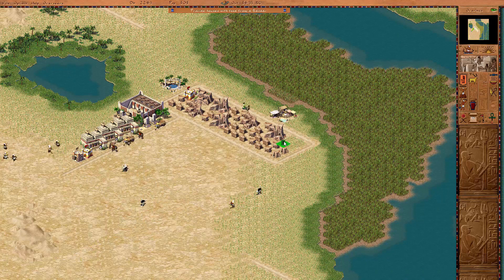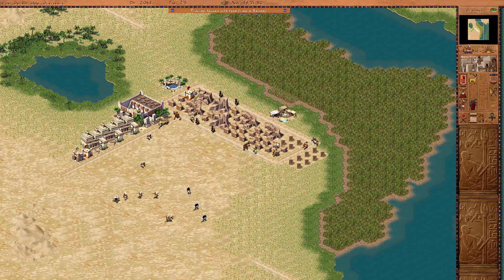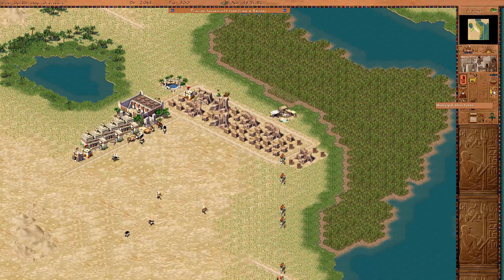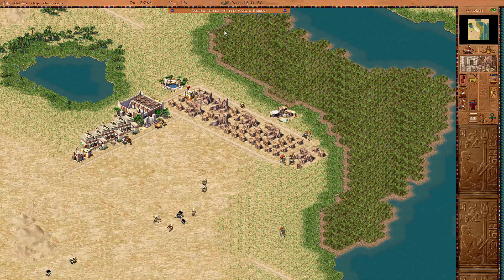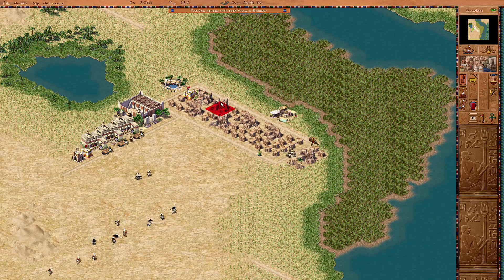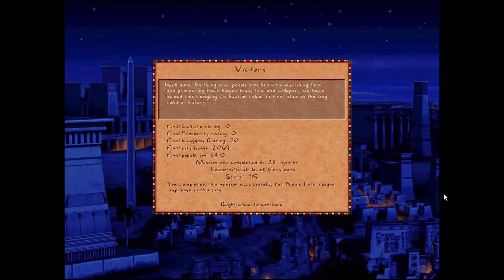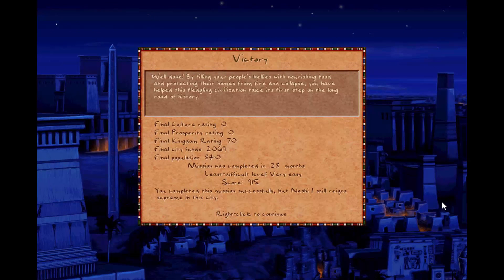Mega shanty — that's as high as we're going to get in this mission. I do need to get quite a few of them. Things aren't going very well — I do need beautification. Providing houses with food from the bazaar should be sufficient, but it's not working. There we go — we finally got it! We are going to proceed to victory. Well done! By filling your people's bellies with nourishing food and protecting their homes from fire and collapse, you have helped this fledgling civilization take its first step on the long road of history.